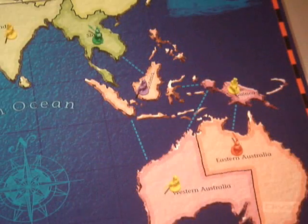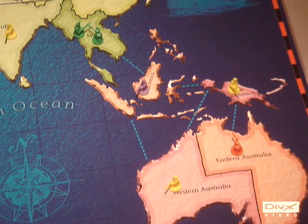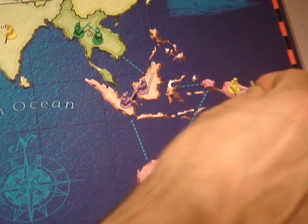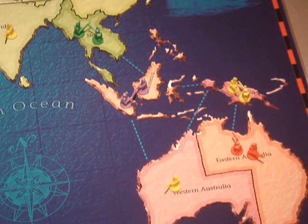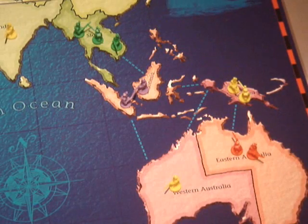The person who threw highest places just one reinforcement on any one territory. Play now moves clockwise, with each player placing just one piece each time, until everybody's reinforcements have been deployed. Taking turns means you don't allow an advantage where one player waits until everyone else has made their move before placing his or her pieces.